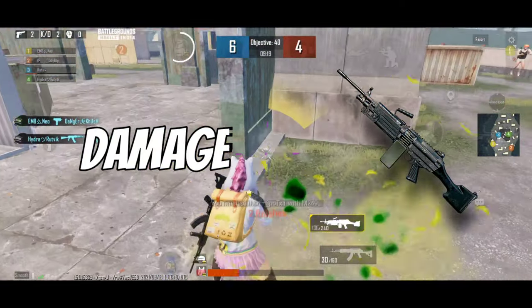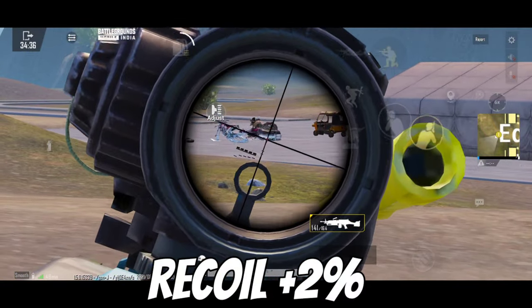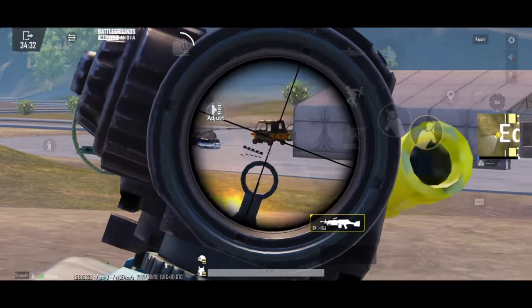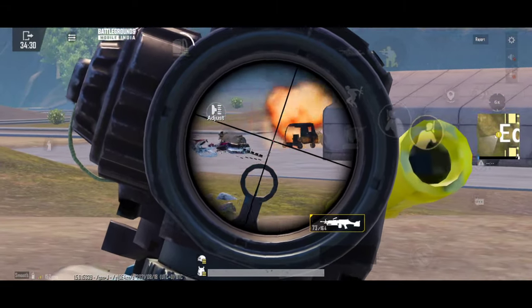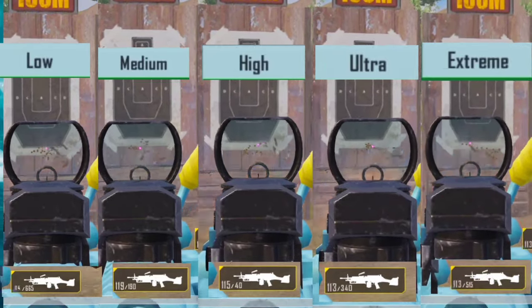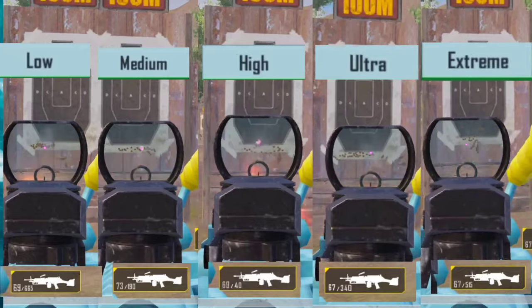After the update, the damage of the M249 is reduced by 10% and its recoil is also increased by two percent, so it is now harder to control the recoil of the M249. Also, its firing speed has been reduced, but the firing speed varies according to the frame rate.